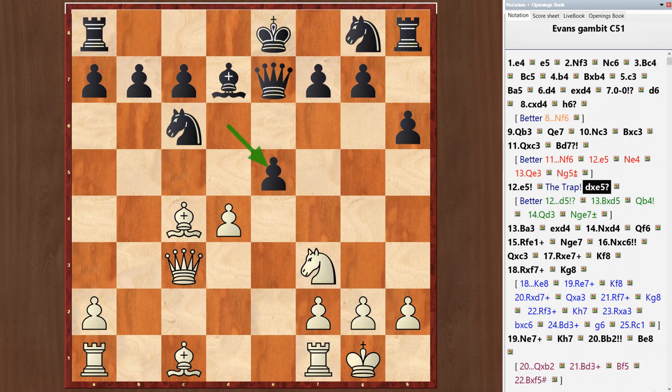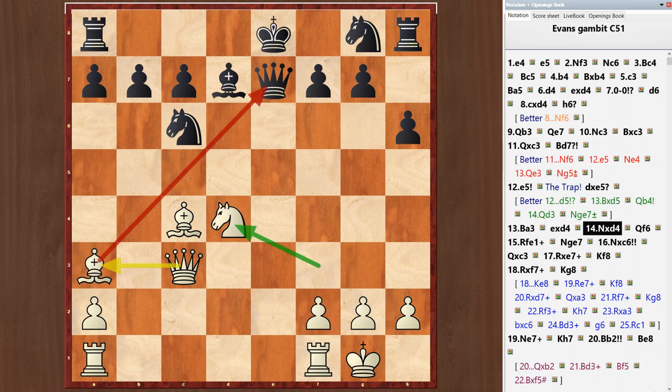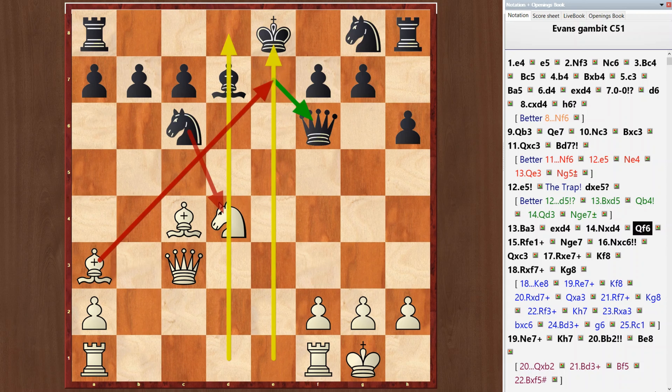Let's go back. After d takes e5, bishop a3, e takes d, knight takes d4, queen f6. Black's position is worse because white has a strong attack on the open e and d files.